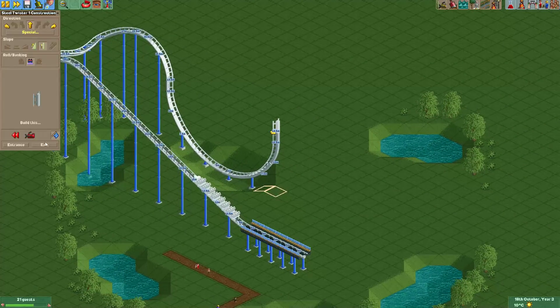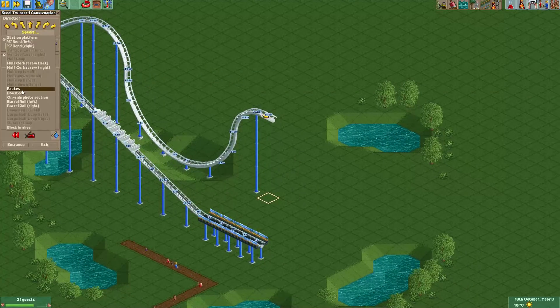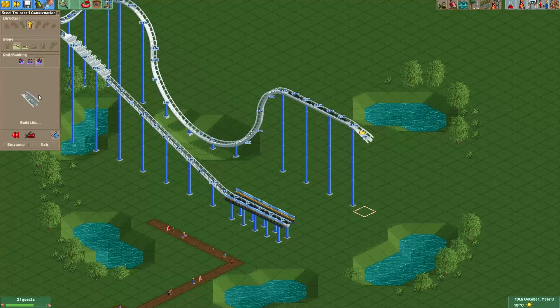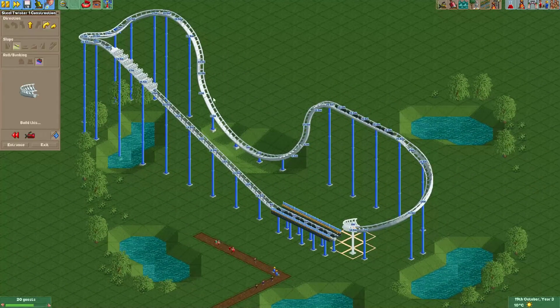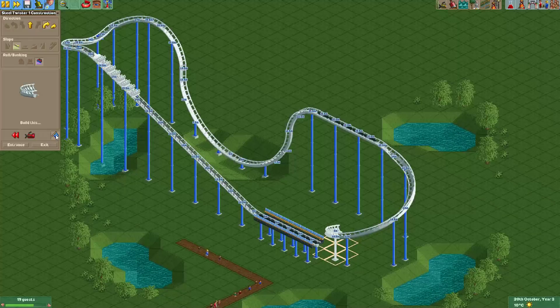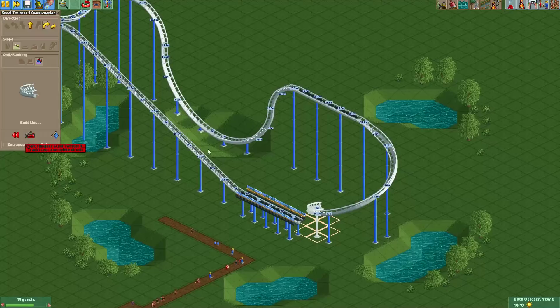Now this simulation mode has some limitations. For example, if we make some block breaks here, then obviously the train will now stop here because it is in block section mode. Block section mode cannot really handle tracks that are not a complete circuit. So if we despawn the train and spawn it again, you will see an error message: the track is not a complete circuit.